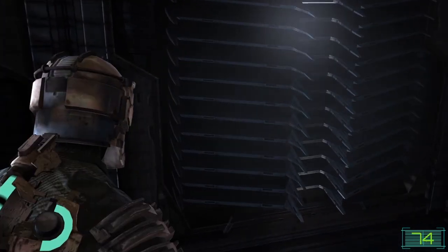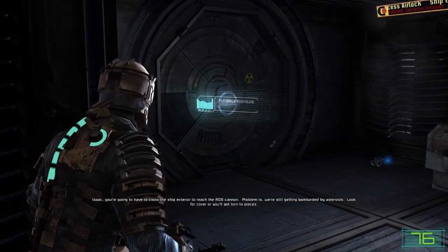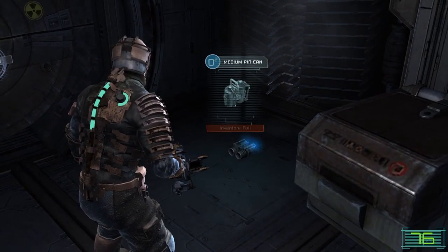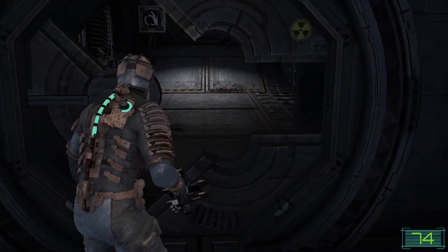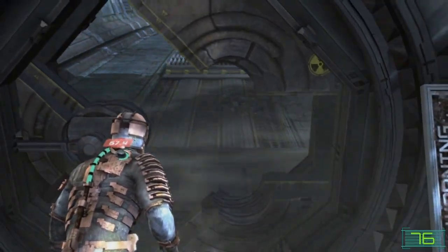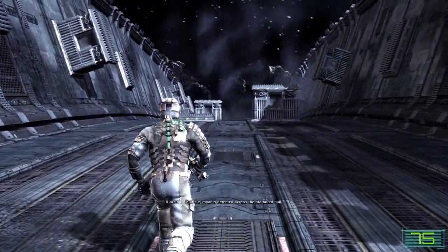Surely these sides must be some sort of work hazard. Look, there's no way that's safe. Who needs oxygen in space? And we're dead in 3, 2, 1 — entering vacuum, entering zero gravity. Warning: multiple impacts detected across the starboard hull. Don't even know what happened.